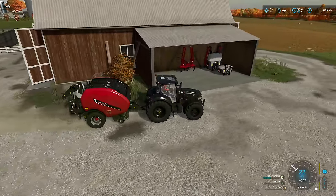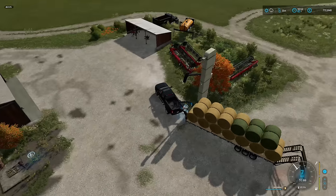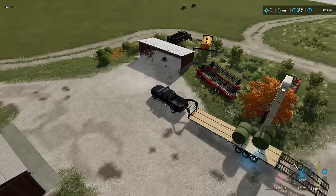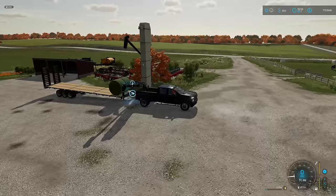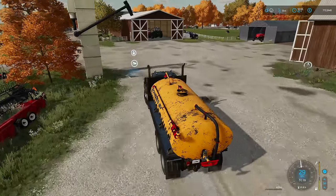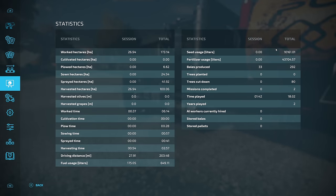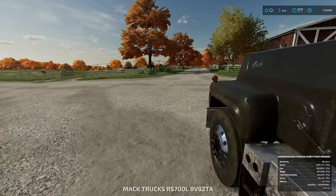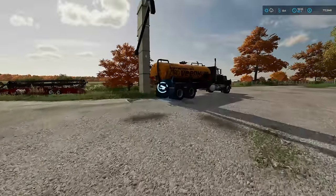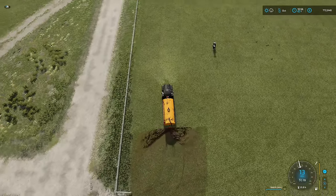Unfolding to pick up the bales — boom boom boom boom boom — all sorted. Now let's find the slurry, fill it up, and go spread some poo. This really doesn't take too long. We must have put slurry in there at some point because it's showing 405,000 liters. Over here we've got another 312,000 — we've got more slurry than we know what to do with.